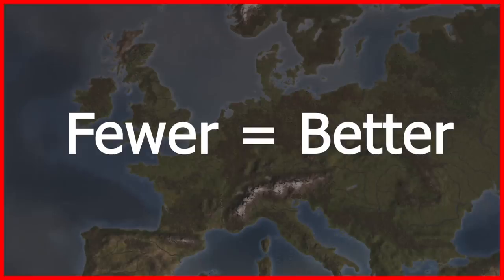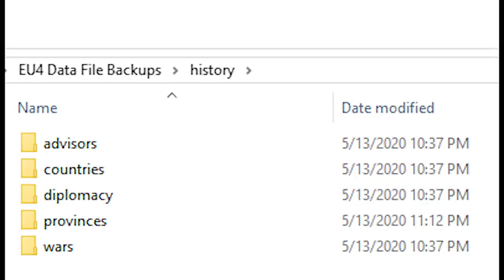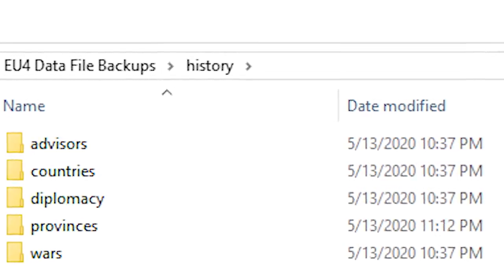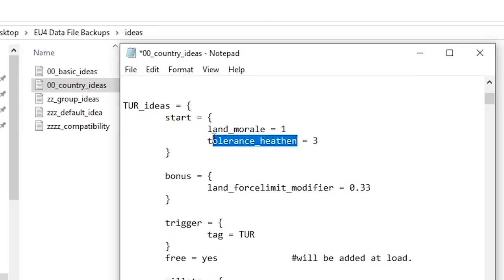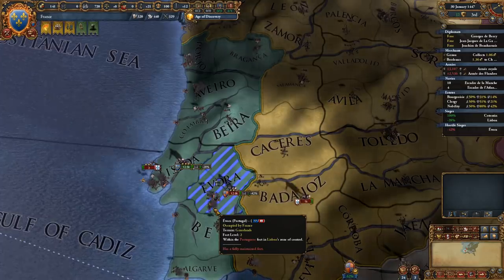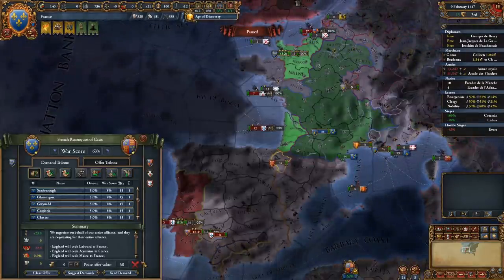After a bunch of testing, I found that editing fewer files makes it more likely that this exploit will work. Additionally, because country and province files are in the history files folder, they are more likely to work than files in the common files section. For instance, if we go to ideas and edit the Ottomans' traditions to give them 100% admin efficiency and 100% army morale, it's more difficult to conduct the exploit since history files load in later than the database files. But that shouldn't stop us — I've confirmed with other players that this is possible. You can play around with which files you choose to modify to get the best results while minimizing the time waste of restarting the game when the exploit fails.